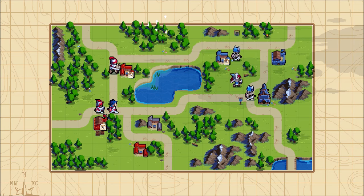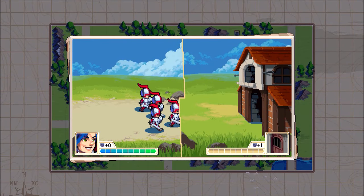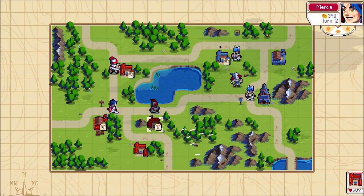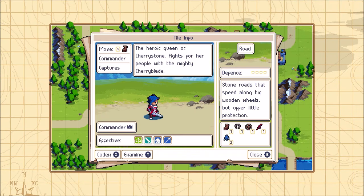Most win conditions involve either taking down the enemy stronghold or defeating the enemy commander — so we'll do just that. Let's take a look at Mercia. The heroic Queen of Cherrystone fights for her people with the mighty Cherry Blade. She's considered a commander unit and moves four spaces — she's actually pretty darn strong.